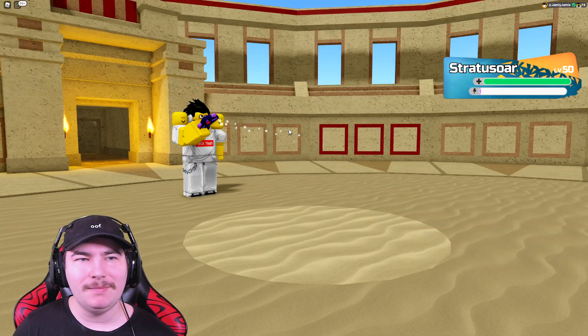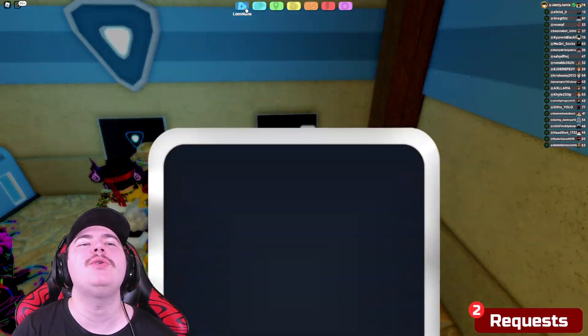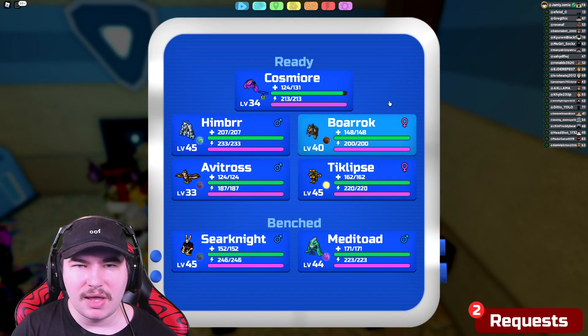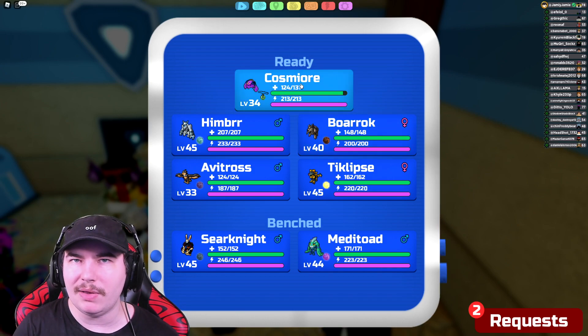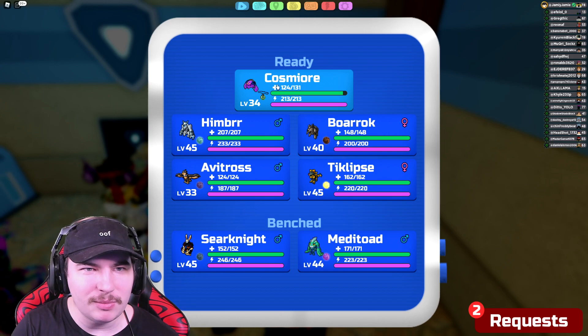I probably should have just attacked the Venalun because I would have had more energy potentially. That is so unlucky. I should have brought my Meditoad for the Stratosaur or Cyrenite. As soon as it was in my head I thought, yeah, I knew they were gonna bring Stratosaur — it's the only Metal-type on their team. Fortunately they didn't bring Zulong — I would've liked to one-shot a Zulong, that would've been kind of funny.